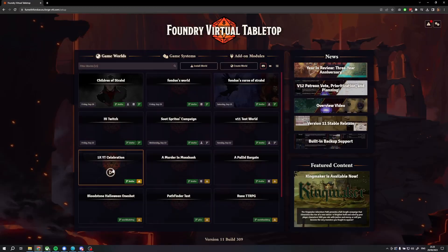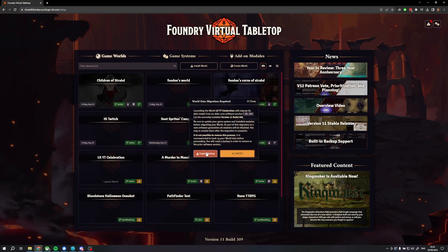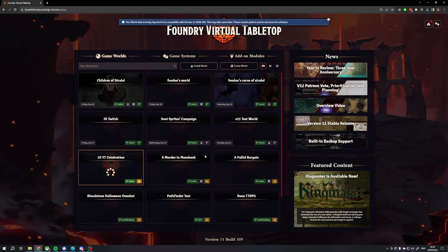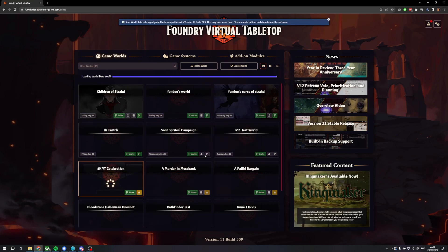Foundry is upgraded and our game systems and modules are up to date. Time to jump into our test world. Go to the game worlds tab and jump into the test world we created in the previous step. Foundry is going to ask for us to backup the game before migrating the world, which we can go ahead and do. Once we've backed it up, it's time to migrate.